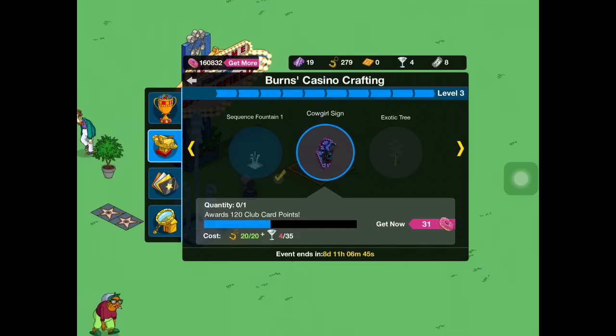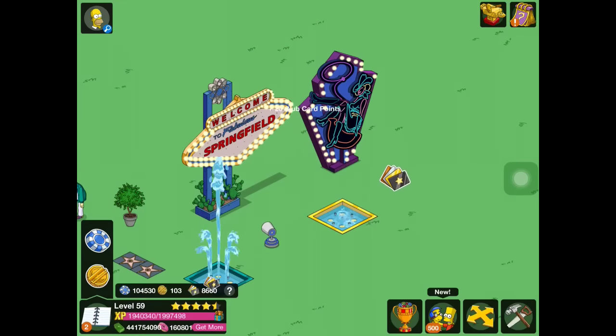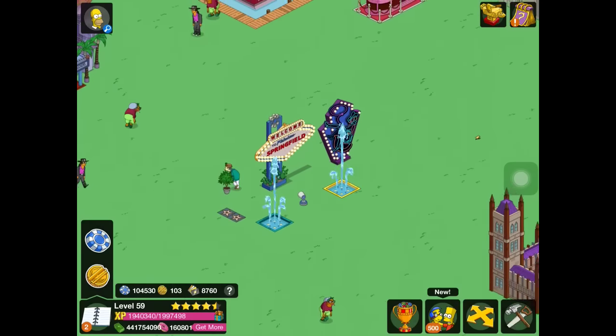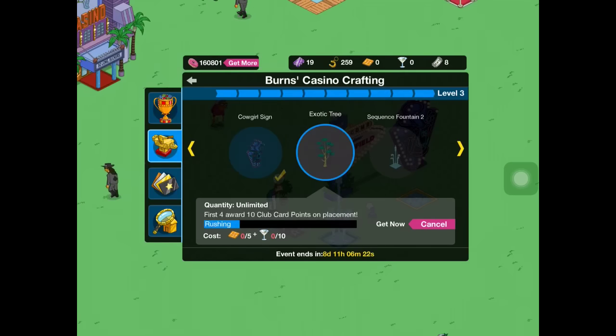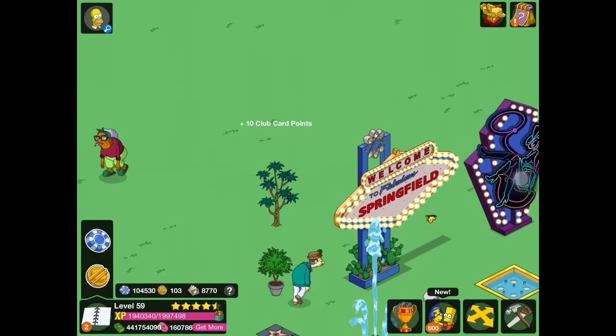Now we have level two. We have this cowgirl sign — it doesn't really do much, but it has this leg animation which is pretty cool. It looks a little bit weird though. Next one we have is the exotic tree — this looks more like Asian to me, but it is pretty neat.